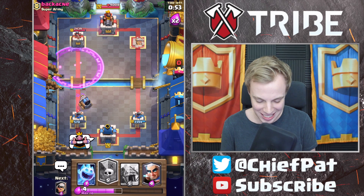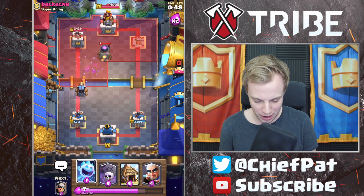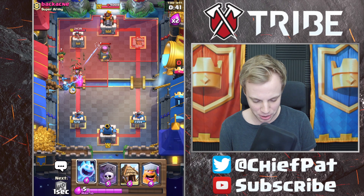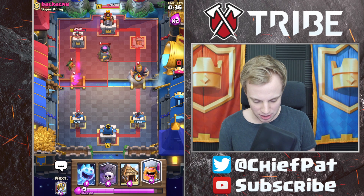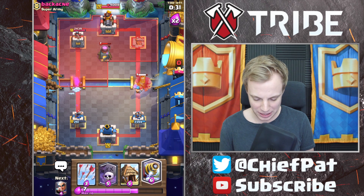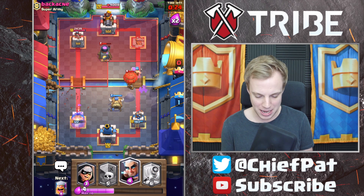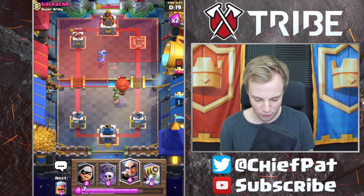Sparky decimates those Elite Barbarians — that's exactly what I'm talking about, and this has turned much more in our favor. Dark Goblin's going to go in. Oh no, the Electro Wizard — I forgot about the Electro Wizard. Electro Wizard's going to beat us up right now. Let's get our Lumberjack and Ice Spirit coming in — Ice Spirit to stop this Dark Goblin before it completely takes us out. I just arrowed a Fire Spirit and I missed. Guys, it's 3:15 in the morning — give me a little bit of a break.